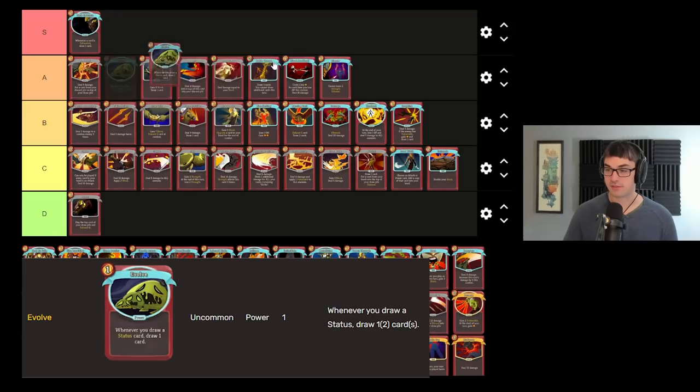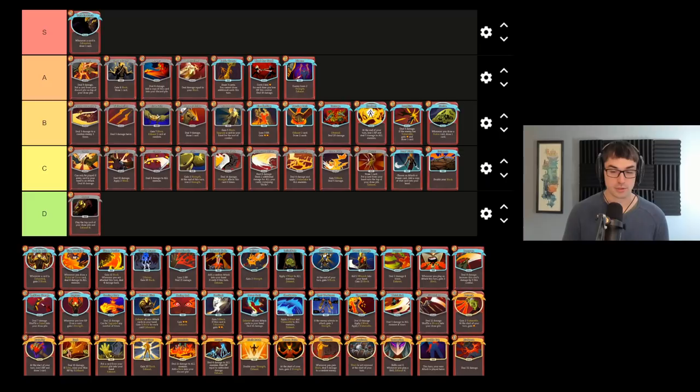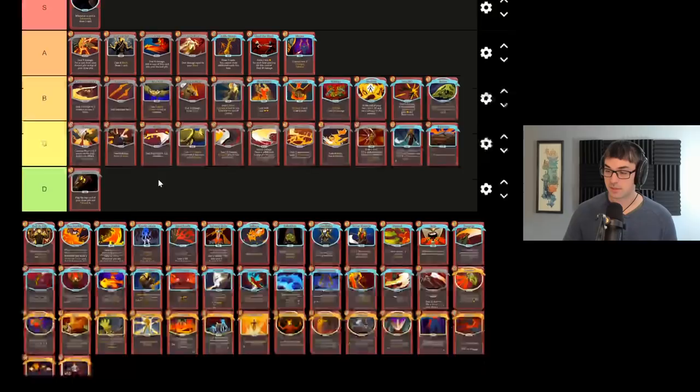I have a pretty high opinion of Evolve these days. Not an always take by any means, but I think it's pretty good, so I'll plant that thing in B tier. Evolve is useful across the board because many, many enemies add status cards to your deck, including guaranteed your Act 3 boss. That means Evolve has always got some potential future use for your run, which means it's always worth at least thinking about picking up so that you can have it for the late game. Of course, it combos incredibly well with many other cards that Clad has that add statuses to your deck.